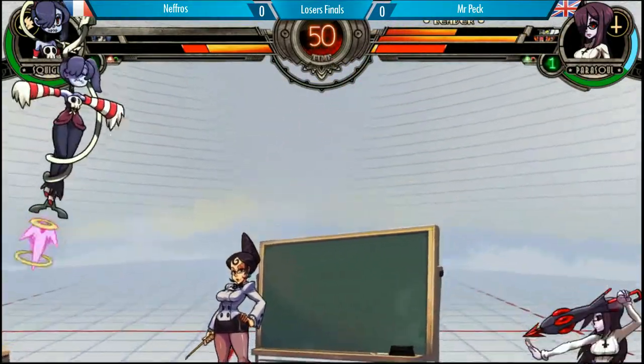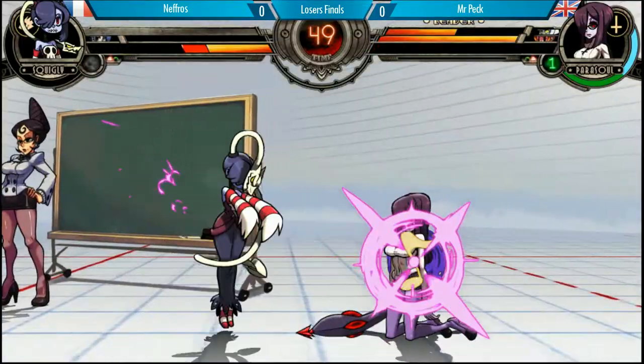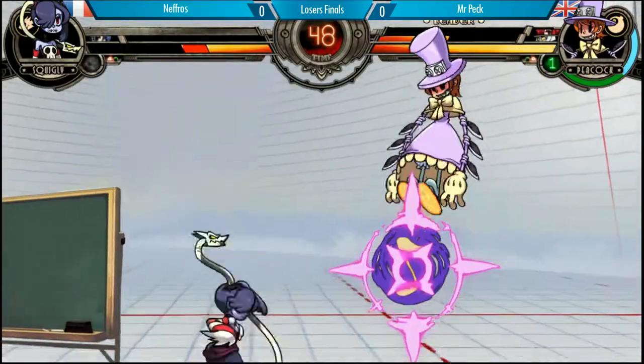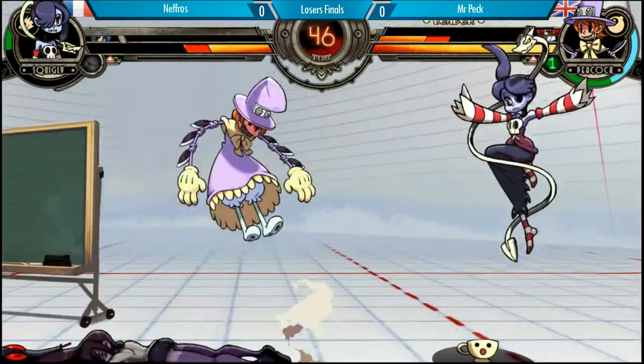Crouching lead kick tries to go for the chip damage. Keeps the SBO. There you go, really nice. The orb is still there. He was in range — he knew. The good block came from Peacock.